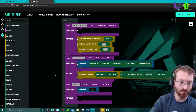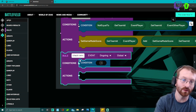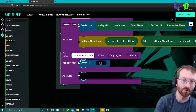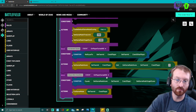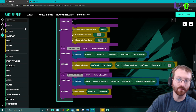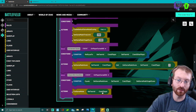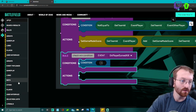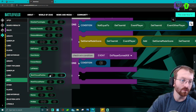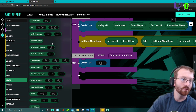For our last rule it is going to be 'check win condition.' The event is going to be 'on player earned kill' — same as the second rule. Our condition is: when the game score equals the game mode target score — what we're trying to reach — we're going to end the game. Get 'equals' from the math section. You can type to search; type 'equals.'